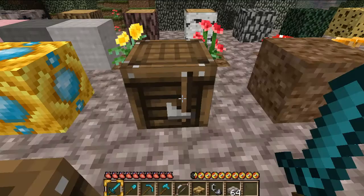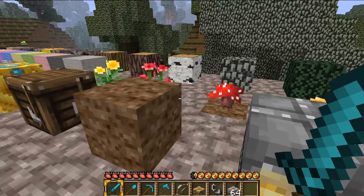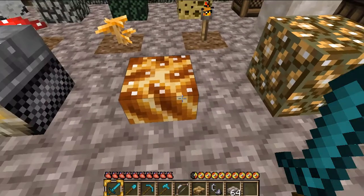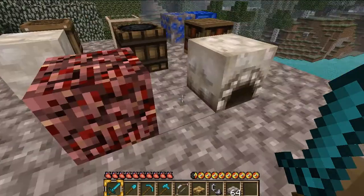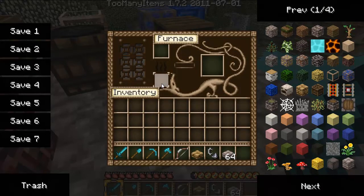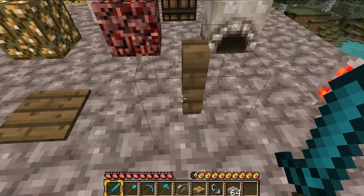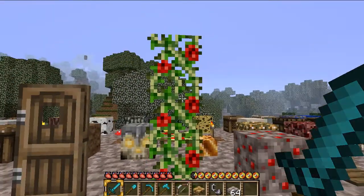This is farmland — doesn't look the same as dirt. This is a jack-o'-lantern, it's really hard to tell what some stuff is. This is a sandstone slab, glowstone, another rack, and this is your furnace or oven however you like to say it. Pretty cool. The redstone torch looks kind of weird but looks pretty cool at the same time.